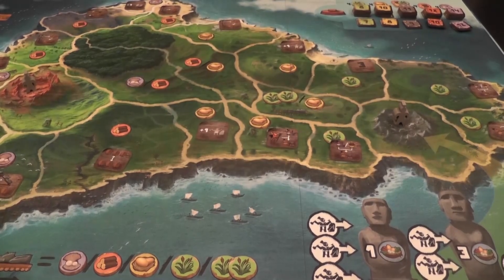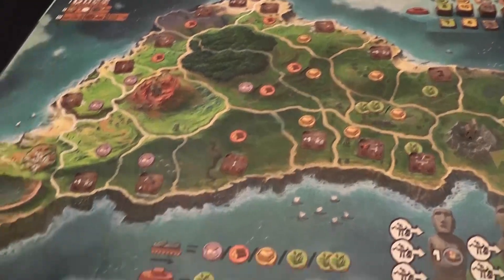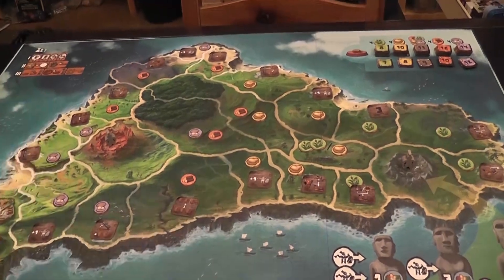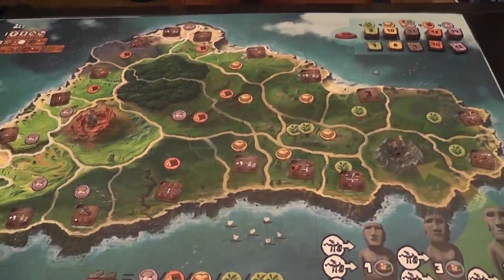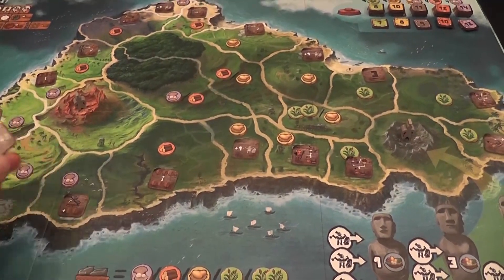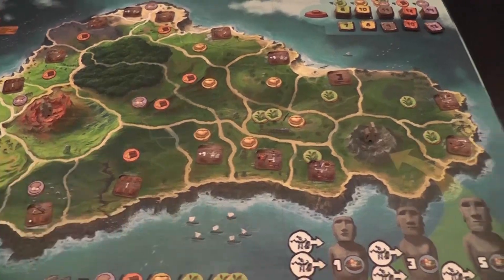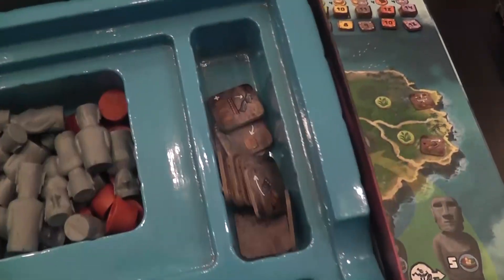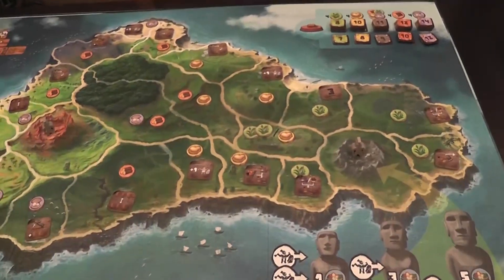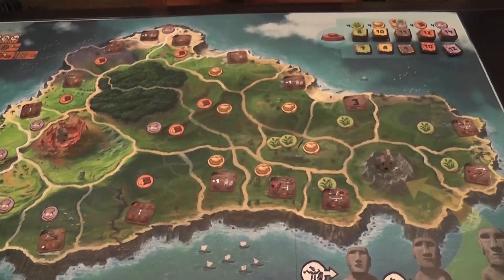We have the map representing the island with a lot of good, very effective player aids around here, reminding your turn structure up there, and areas where you store tokens and things like that. At the beginning of the game, we take these tiles, we shuffle them, and we place them randomly on these areas here. There are more than you use in a single game — those are the ones I'm not using right now. So you know there will be variety, because it will be a different combination of those tiles each time.